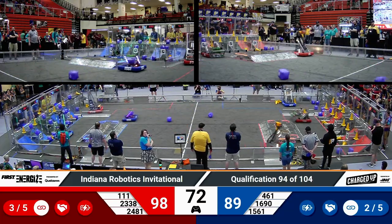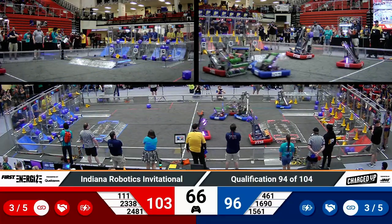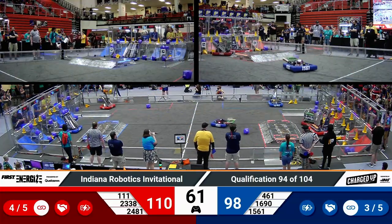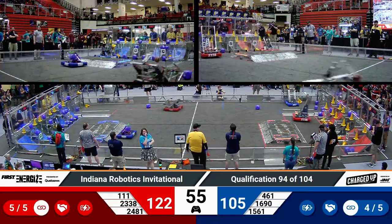Red Alliance with the lead — three links achieved for this Red Alliance, two so far for the Blue. Blue is just three game pieces shy on that bottom row, top row completely full for the Blue Alliance now. Over on red, a few spaces remain up top. That's a lot of potential for this Red Alliance that they do not have yet up on the board.